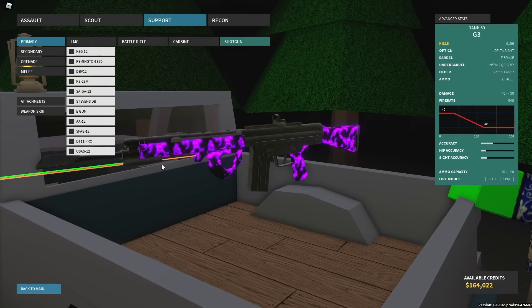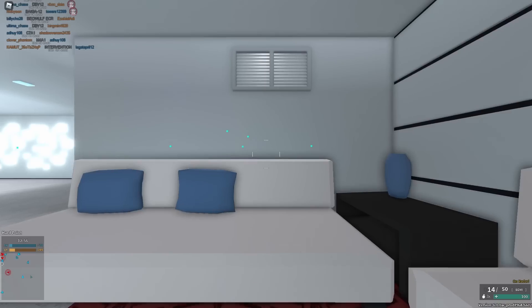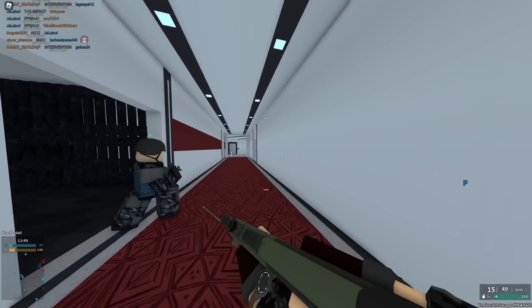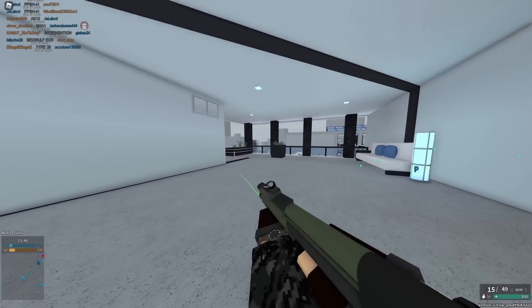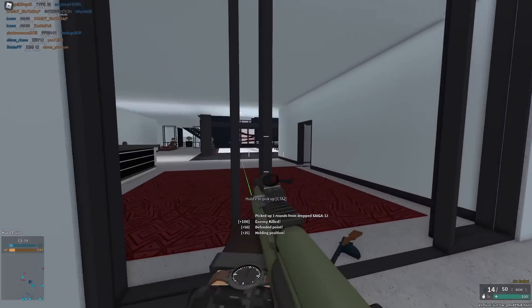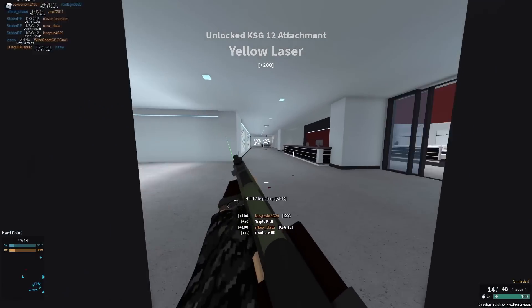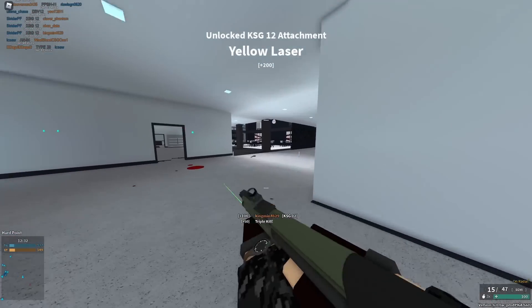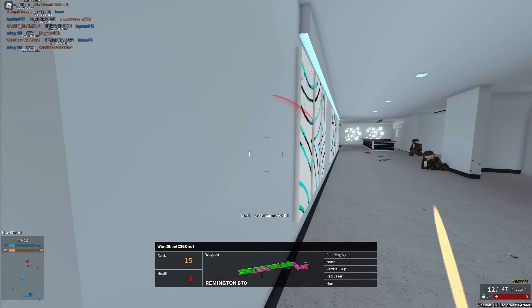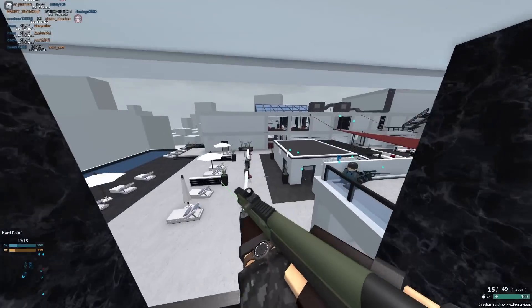At number five I have an interesting pick: the KSG-12. This gun recently got a buff — better RPM and slightly better spread. It's rank one so you basically get it within like four kills when you start the game. It has a nice one-tap in close range and 14+1 so 15 bullets, lots of reserve ammo, and pretty fast RPM especially for a pump action.